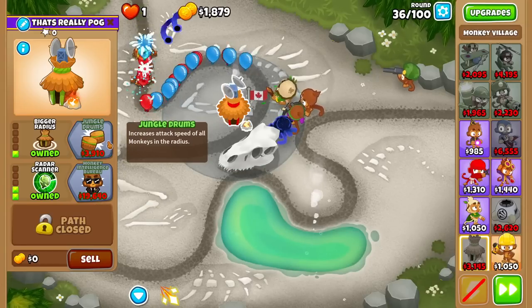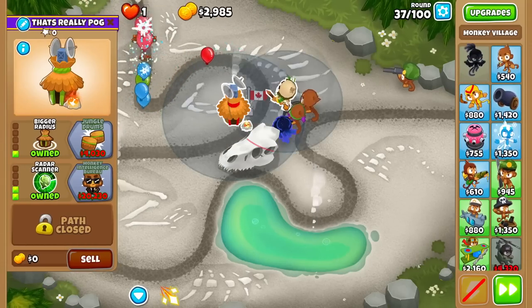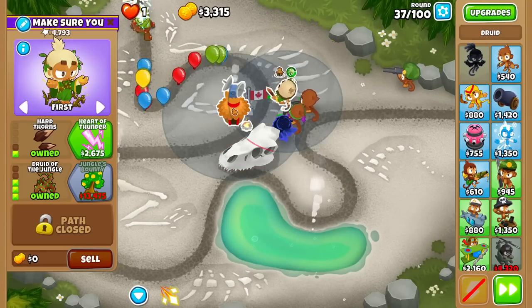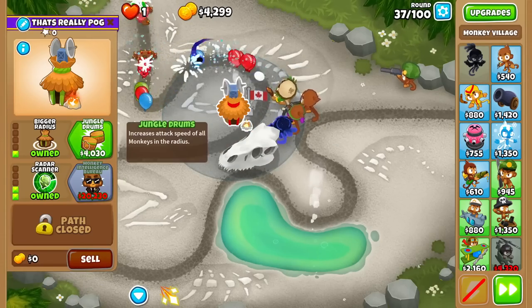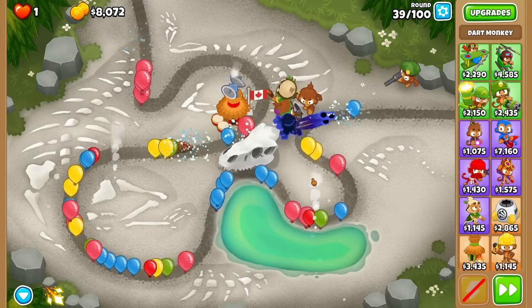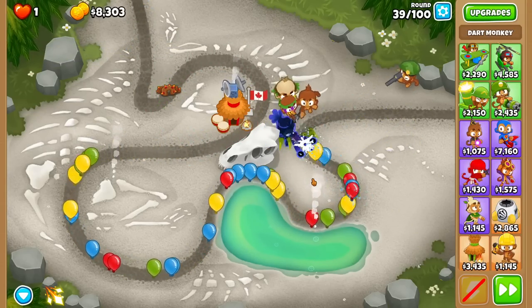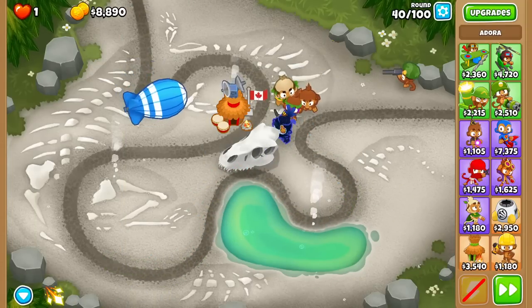$3,900 for it. Are we sure this is meant to be played on Streambed Chimps? Because I feel like I'm so poor — for the amount of towers I have in the game I have barely any extra funds. Buy Jungle Drums now. Oh crap, I gotta go for another tower now though. $8,000 and here we're struggling because the tower is shooting so slowly. And here's round 40.